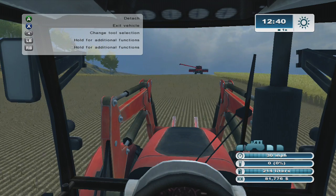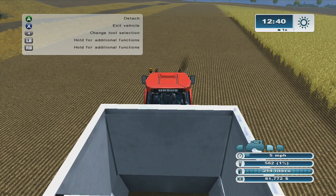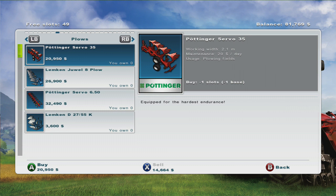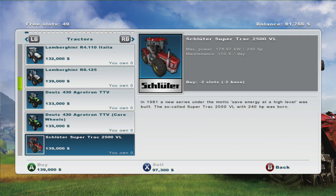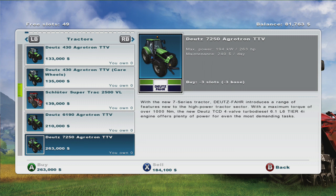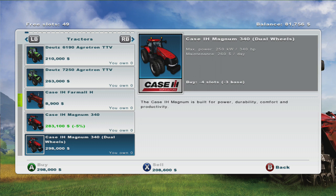We'll get this guy in here and see how short we are on coins to get the schloofa. 49 slots left — bit of a nightmare. We're still a little short but we'll get there. We could get the Case Puma — the Case Magnum is on sale, ends in eight hours, but we'll never get that kind of coin that fast.